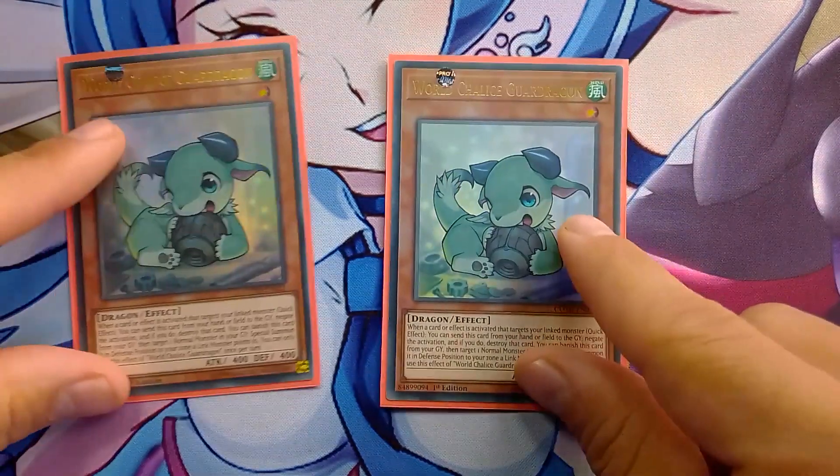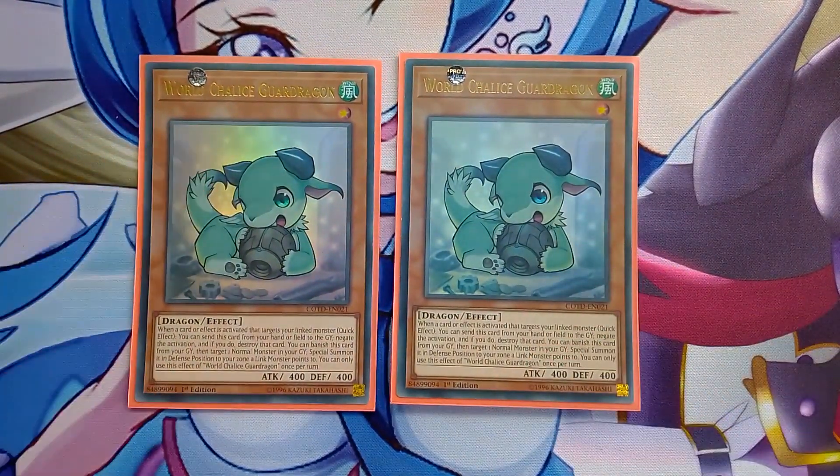Speaking of Guard Dragon, play two because you need to have access to it in the deck in order to summon it. It also has a second effect a lot of people don't think about - from your hand or field you can send it to the graveyard to protect one of your linked monsters from being targeted. It can act as a pseudo Called by the Grave when your opponent tries to affect your Miko or other cards, so it's not that bad drawing it. That's why you need to make sure you always have one in your deck.